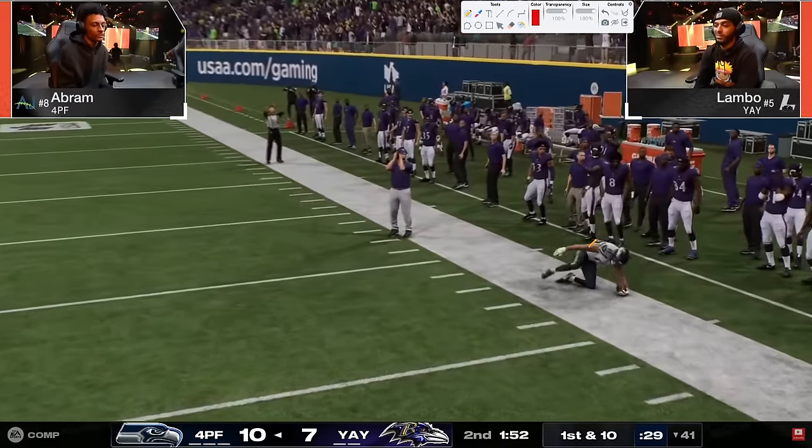This goal post play is the play you want to run. I would assume you're high-balling this. Lambo sends everybody - high ball, that's a green - doink doink doink - nope, just going to get the pick. That's going to be it - we're going to overtime in a game that Abram probably won two or three times. Lambo fought and clawed his way back in.